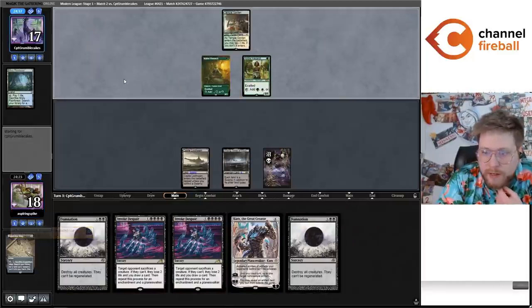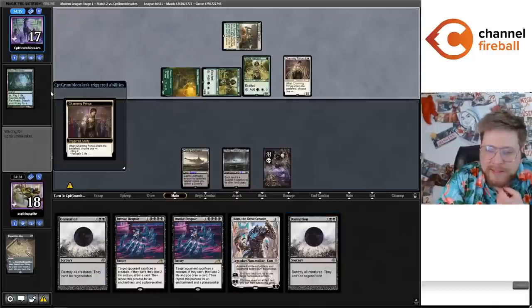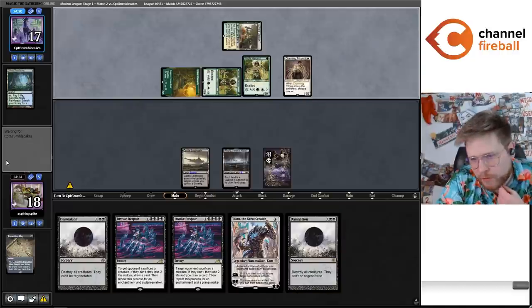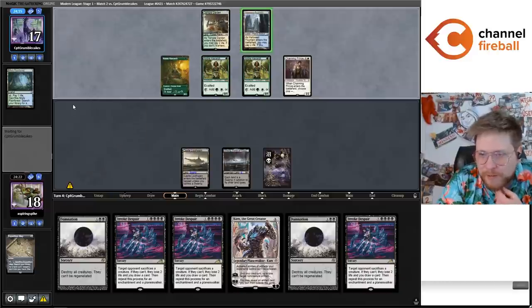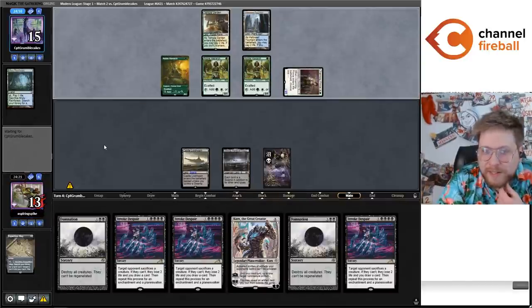We have another Damnation in hand — we probably have a couple turns to draw the fourth land and we're a 24-land deck with three more Expedition Maps. We're just so thirsty for land. Oh — I'm not playing Hive of the Eye Tyrant; I saw it and thought it was from an earlier draft. I feel like I'm definitely getting Spell Quellered all day. I don't know what they're playing, but you gotta know it's got Spell Queller in it.